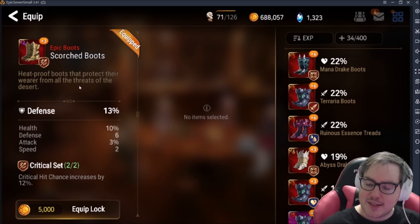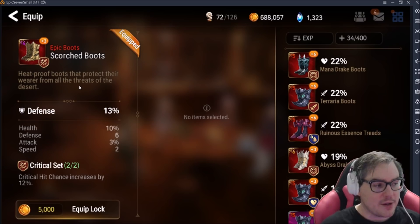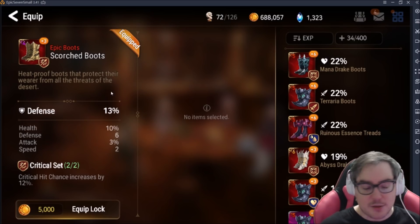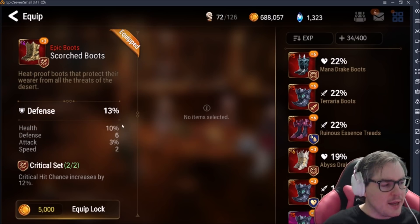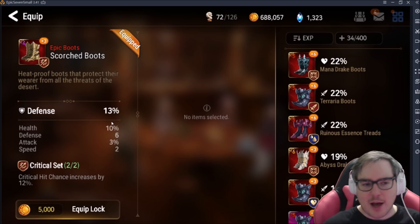At plus 3, plus 6, plus 9, plus 12, and plus 15, you also get a random substat increase. The higher the gear tier, the bigger your roll ranges can be. The same general roll ranges apply as in Summoner's War, so you can Google 'Summoner's War rune ranges' for reference. At plus 3 we just rolled into health percent, so at plus 6 we're hoping to get speed, attack, or health — not flat defense.